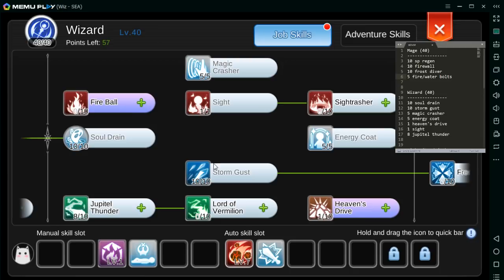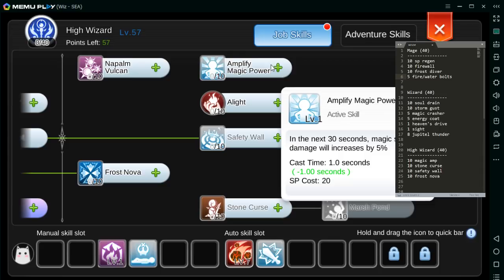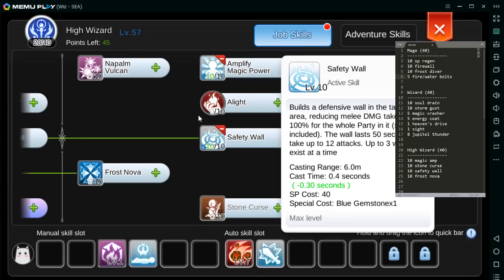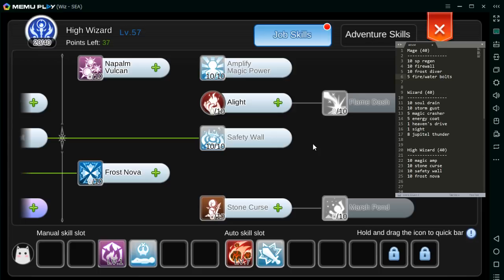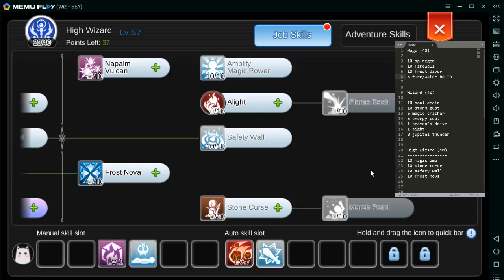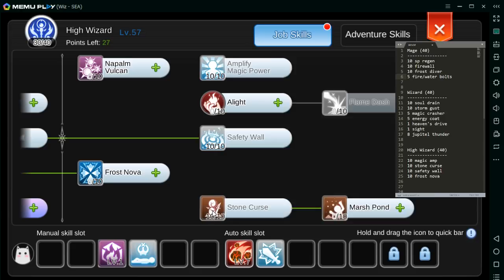For this build ito yung ginawa natin. Then for High Wizard — ito, borrow buffs and support spells. Obvious choice dito is priority yung Amplify — pampalakas ng damage. Tapos Safety Wall — para sa solo MVP, pag naka Safety Wall tapos MS, kaya mo halos lahat. Ang next most common path is kunin yung Stone Curse saka yung Marsh Pond ng 10. Pero sa pagnanasain, parang pabilis na na pumatay ng MVP kaya di na din nagagamit yung Marsh Pond. Stone Curse medyo useful pa din kaya maganda pa din sya — lagyan natin ito level 10.